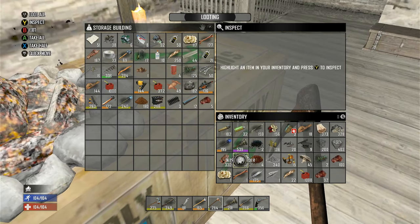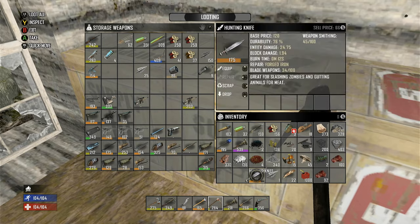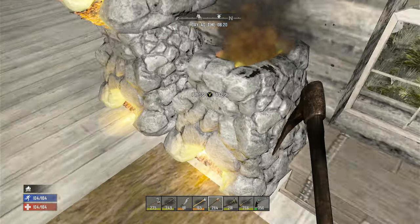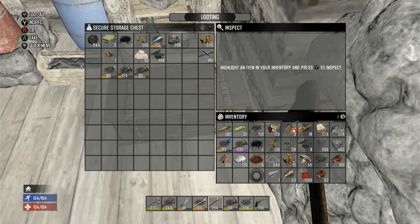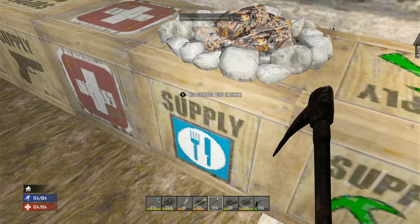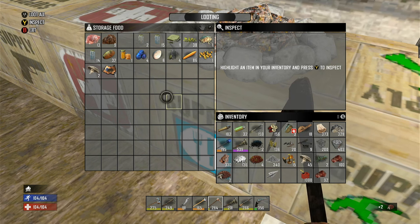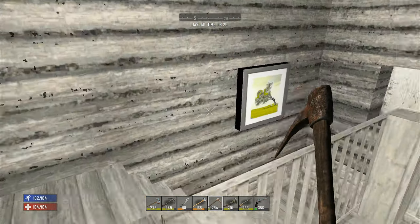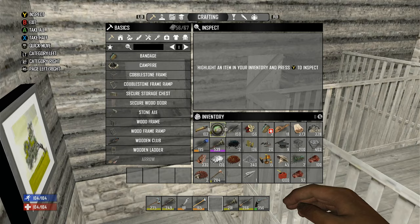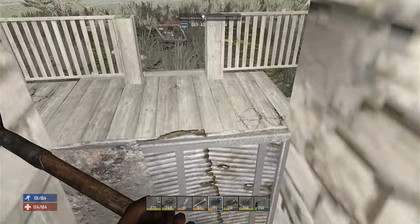Let me dig some more dirt up. Let me put some of this stuff up so I have some room. I don't know what I want to do with this hunting knife - it sells for 66, I think I'll just smelt it down. I have two more mushroom spores here. Let me grab some dirt - there's my shovel. I just need to make a new pickaxe. Let's go grab some dirt.